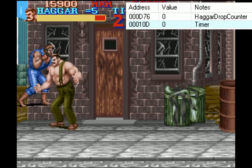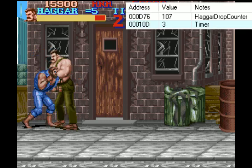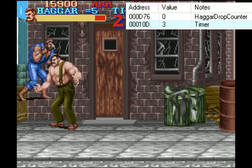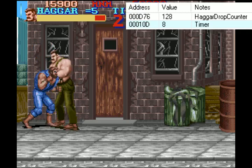We're going to increase the value a little bit — make it three. Now when I pick up Jake, I've got him for 109 frames. We're going to increase it a little bit more — make it eight. Now I have Jake for a whopping — maybe not impressive, but for Hagar it is — 129 frames.